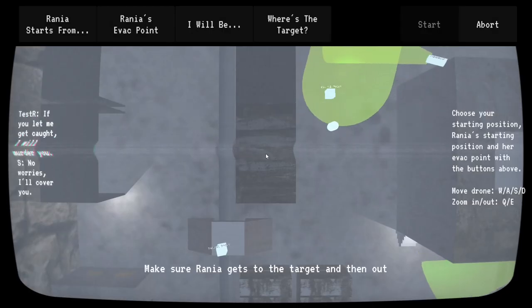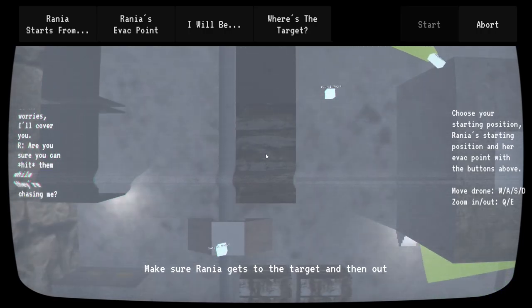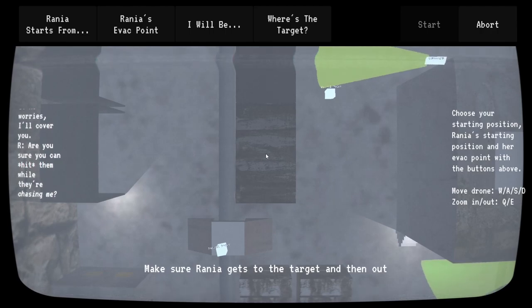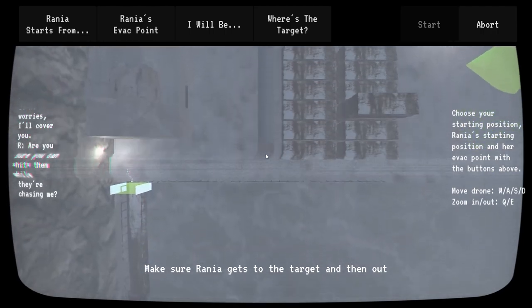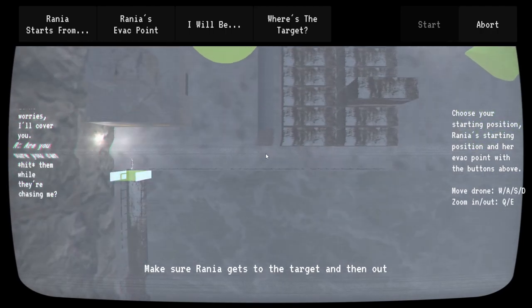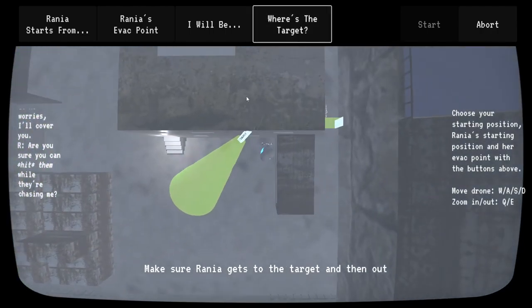I accidentally skipped the cutscene. They're very bare bones, just setting up who the main characters are. The main characters are Sadmuk, whom you're currently playing as, and Rania, the runner.